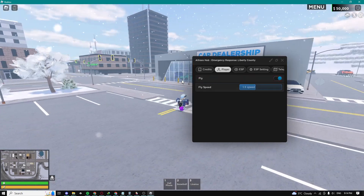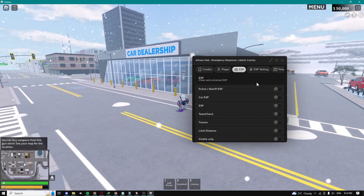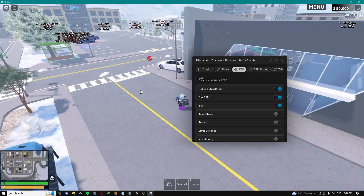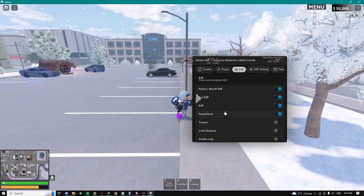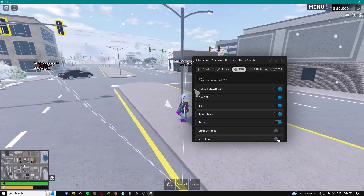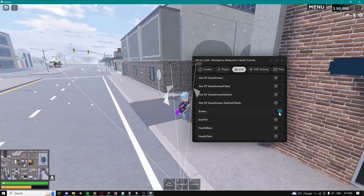Here we have a player tab. We can do fly — for some reason it's not working. Here we can do ESPs: we can do police car ESP, car ESP. Make sure you guys just enable them, and boom, as you can see I have ESP of all players. We can do team checks to see which players are on our team, racers as well. We can do limit distance, visible only, so like which people are only visible. Boxes.